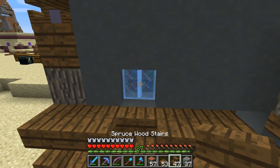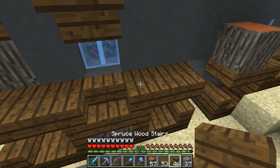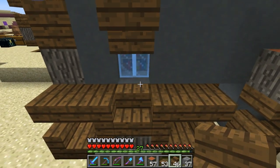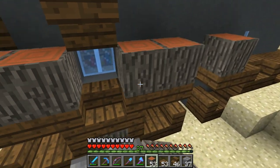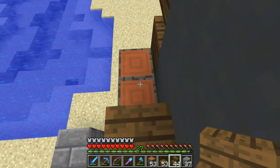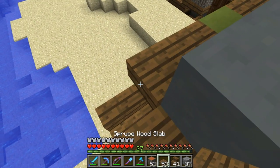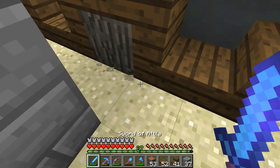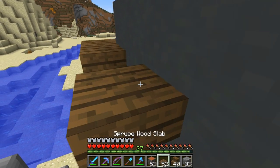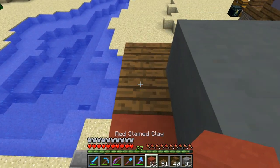Then an upside-down stair and slab, and the same thing on the other side. Get up above your window — upside-down stair there. Then acacia wood all along the top part. Once you're on the same level as your upside-down stair, just repeat the pattern: two stairs facing each other, two stairs facing each other, upside-down stair, slab. Then I'll go ahead and put in a colored block right there, and that's it.